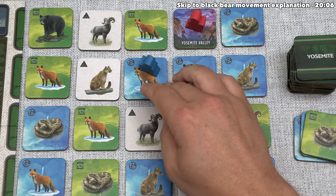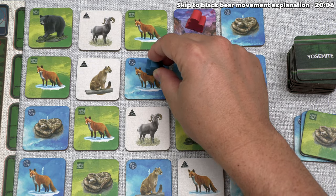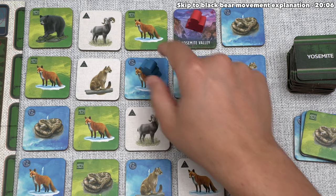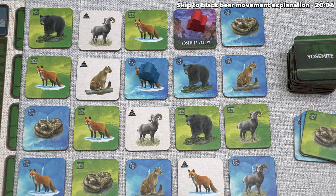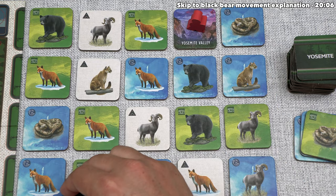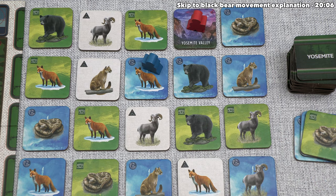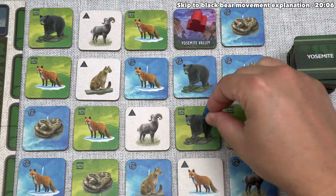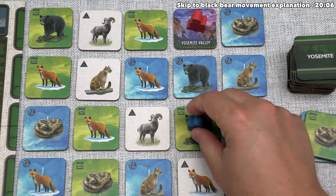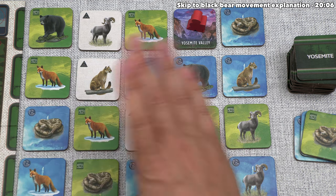The red fox movement ability lets them move their photographer up to three times, changing direction as many times as they want, but never moving onto a spot where their opponent currently is. There are a lot of different options with the fox movement. After thinking through their options, they're going to move two spaces onto this black bear that has a photo icon on it — which seems like a tell that they're hoping to take a photo on their next turn since they have a whole bunch of tiles.